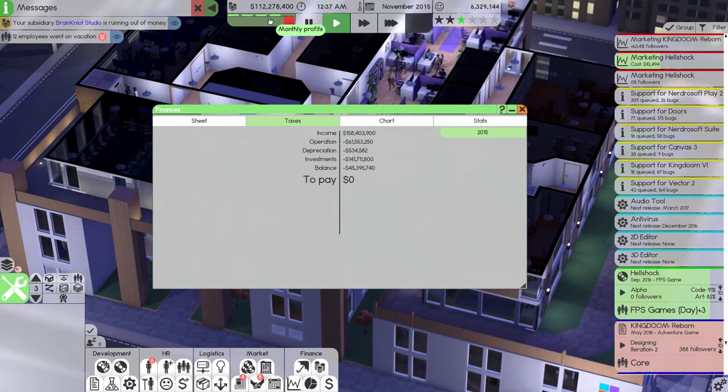Hellshock is at 99.7% and sort of needs to move into beta immediately. That last 0.3% is holding us back. Let's just promote it to beta — put it in beta. Let's get a press release going since it's going out in a couple months. Let's also do a little something about Kingdom Reborn. We have it announced — might as well make it a bit of a priority so people know we're still working on it.